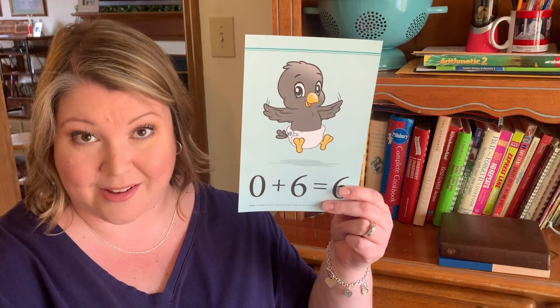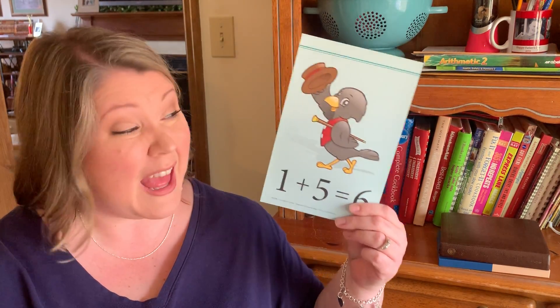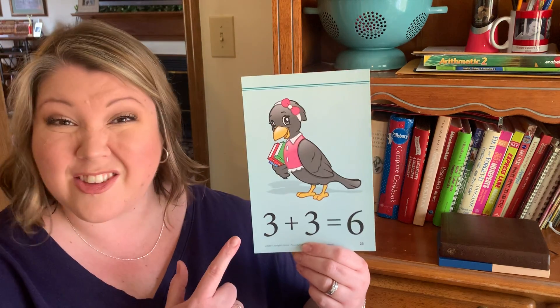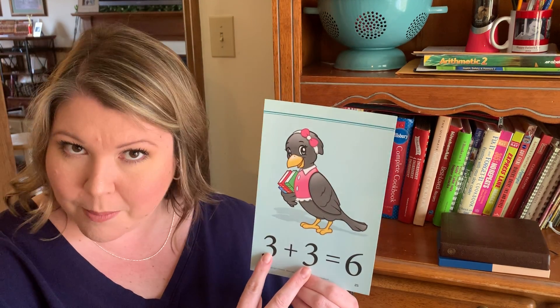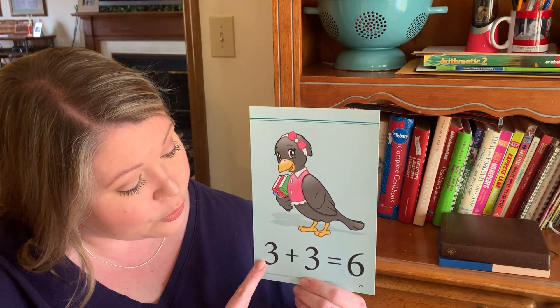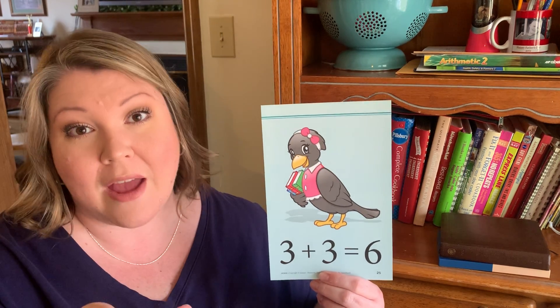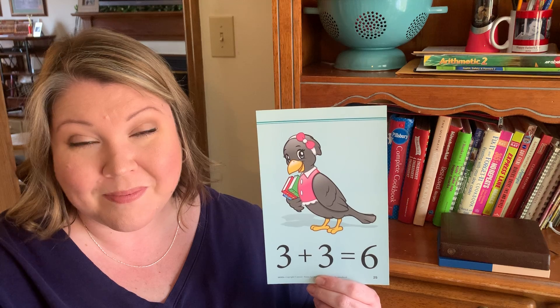Let's do the six addition family. We've got our crow saying caw, caw. Zero plus six equals six. One plus five equals six. If you want to say this with me, that would be really good. Two plus four equals six. Tell me what this is — it's a double! Two of the same number — it's not a twin, it's a double. Three plus three equals six. Good job.